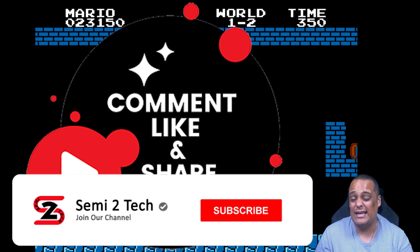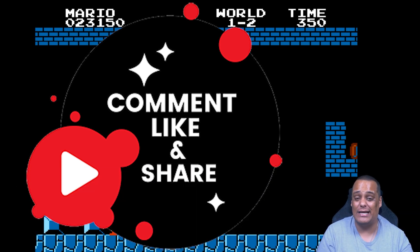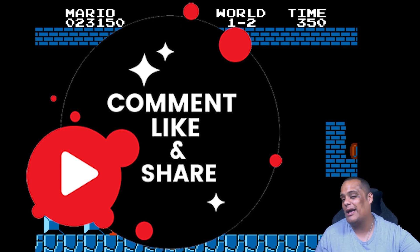If you still haven't done so, it's the end of the video — make sure you hit that subscribe button and enable bell notifications so you get notified every time I drop great videos like this one or whenever I go live, because trust me, you never want to miss a thing. That's it for today — until next time, this is Junior aka Semi signing out from Semi to Tech. Peace.